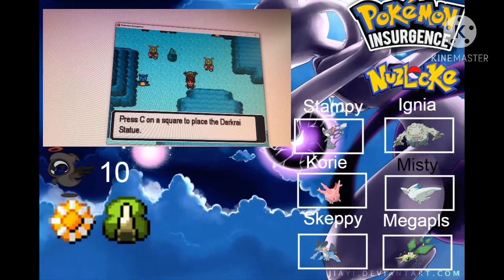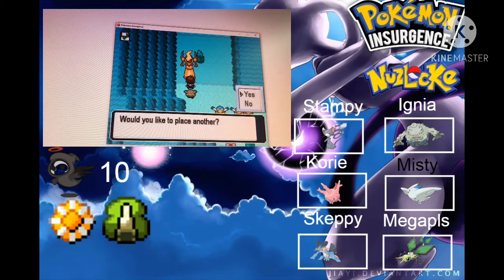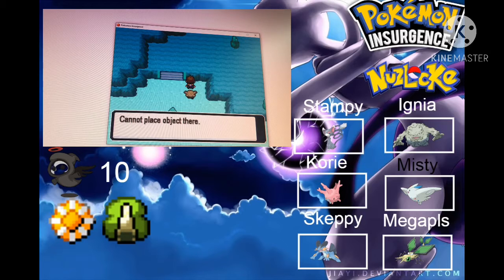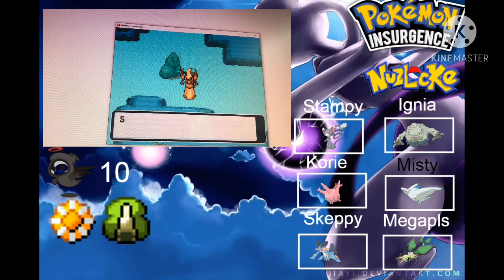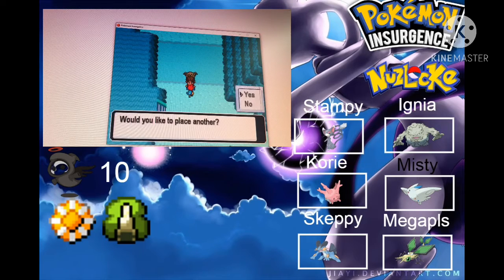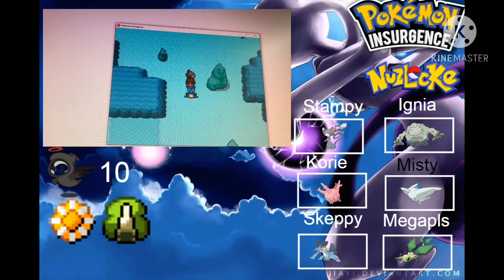Darkrai statue. I don't know where to put it. Oh, these look really cool actually! The Keldeo one is a plush — I thought it would be really cool as well. I think that's enough plushies for the day. Okay, now I'm getting lost inside my own base.